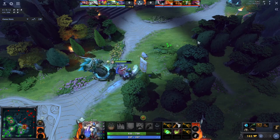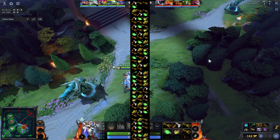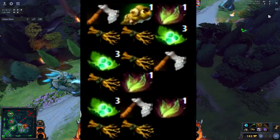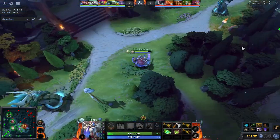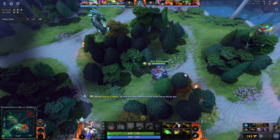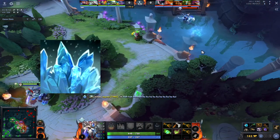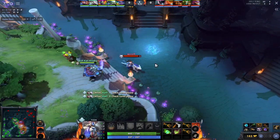Minute zero, starting items. Tusk's pool of starting items is incredibly homogenous, where the optimal items almost always are Faerie Fire, Quelling Blade, 3 tangos, a ward, and 2-3 branches, usually 2. As always, chill a bit with the first skill point. As Tusk mid, you really only care about your first two skills, Q and W. Q is the most useful skill in lane, and 9 out of 10 games you'll want to start with it.